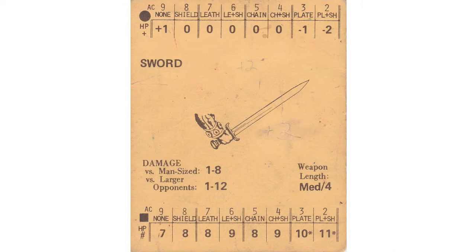One of the interesting things about original D&D is that you actually had modifiers for armor class by weapon. So a sword against someone with no armor got a plus one to hit, whereas against plate mail it's a minus one, or plate mail and shield is a minus two. This card lists how much damage each weapon does and how long the weapon was.